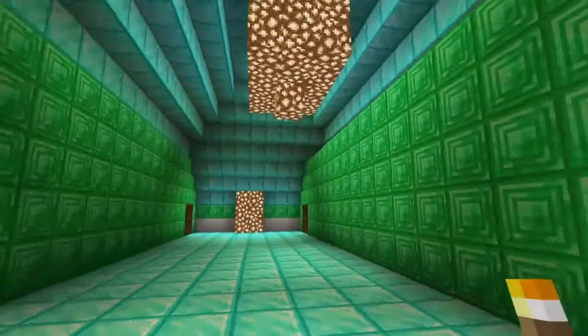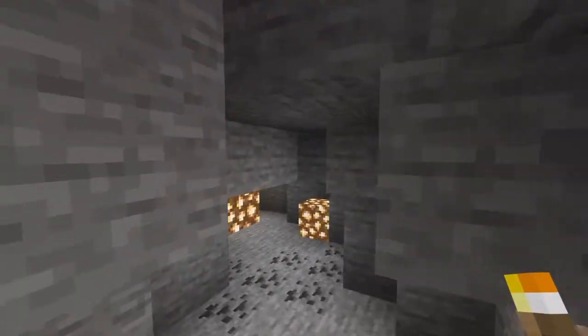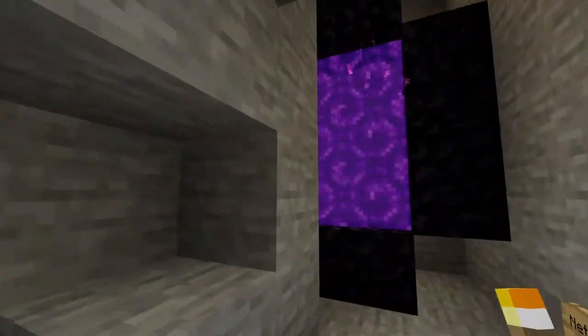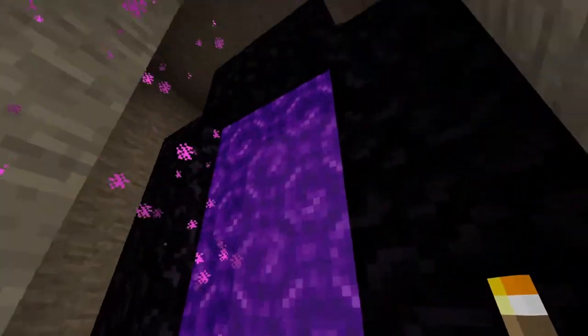I actually didn't work on the upstairs a lot, which is probably why it turned out to be the best part of the building. I'll give my fifth-grader self credit here — something really cool I did was in each and every building I made, I added a secret entrance you could find around the house that led to a secret portal to hell. I made this funny little concept back then that everyone in the city was secretly part of a satanic cult.